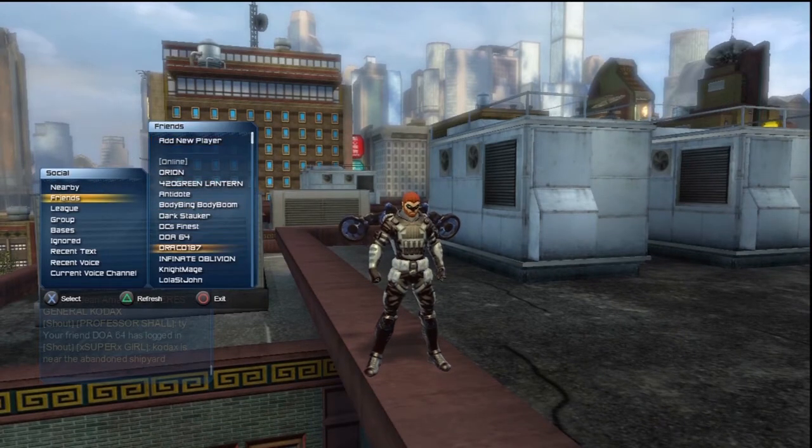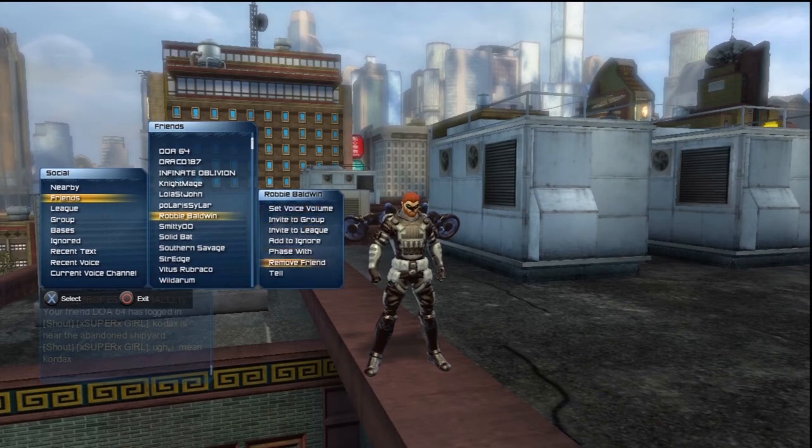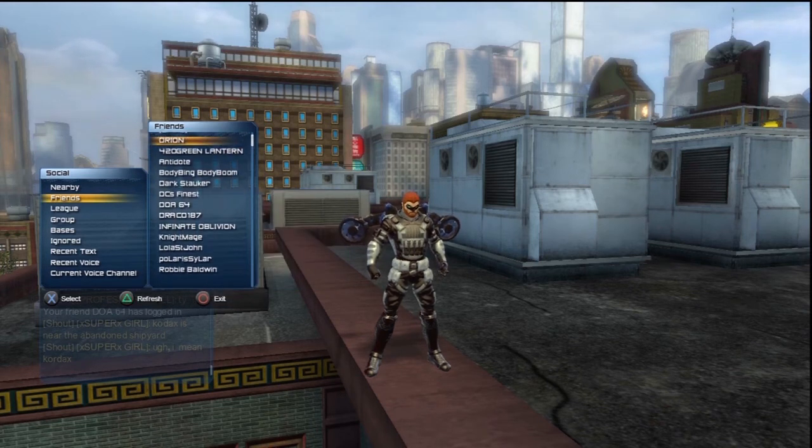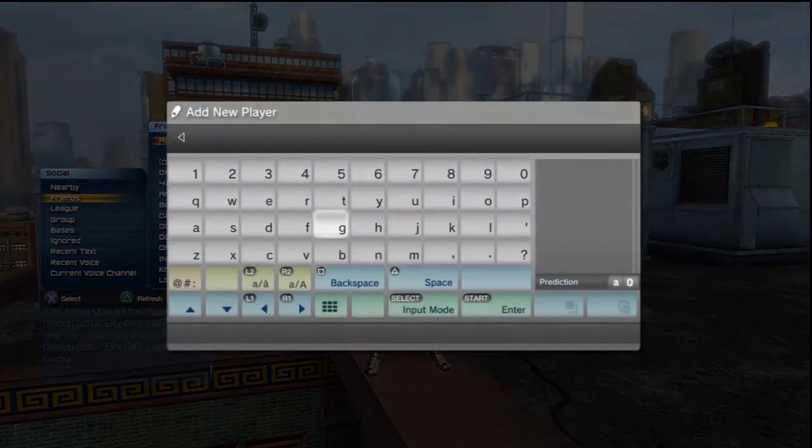Here we get into the friends list. Mine's massive — like a billion players — just because I keep adding people. You have a preset menu when you click over. If you go left and right you can go through these menus quicker. Add New Player — you just type in the name, hit enter.